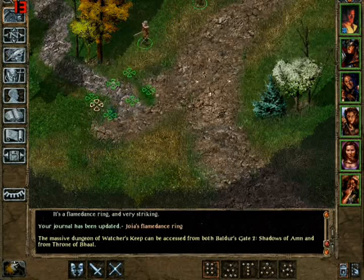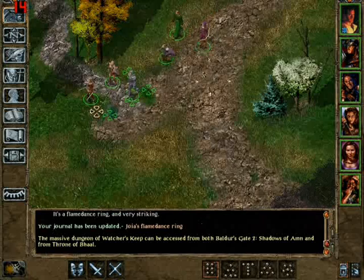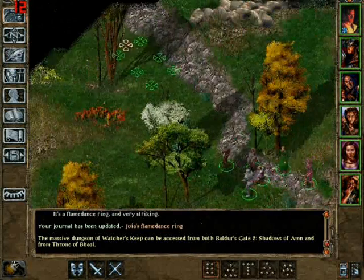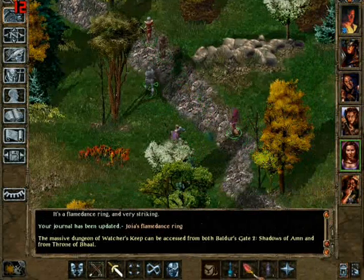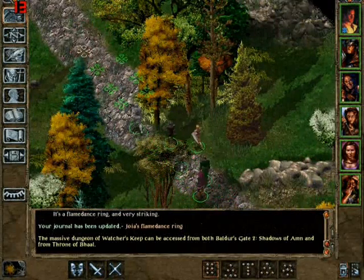If you want to sell a wand or a staff or something, make sure it's fully charged. You can't sell anything that's not fully charged — you won't get full price for it. If you try to sell this wand it won't be worth as much because it had ten charges, not nine. So make sure it's fully charged.